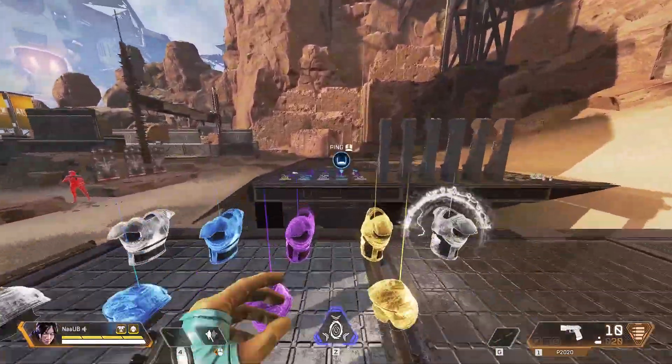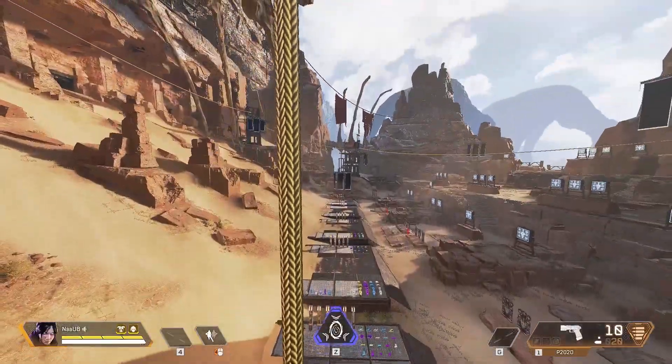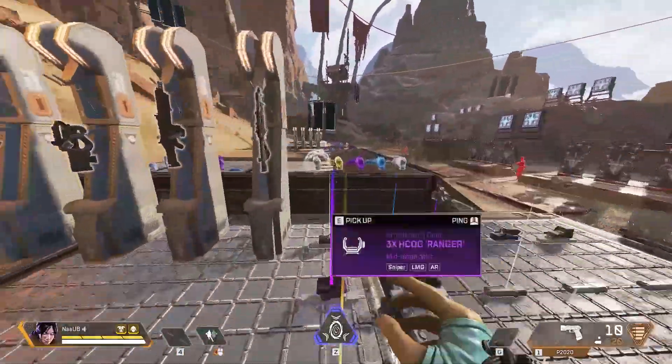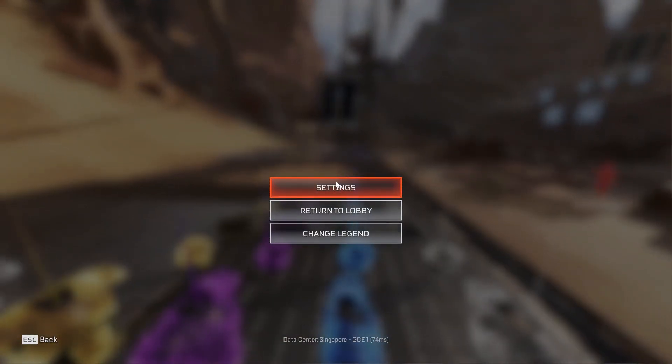Hi guys, welcome to my video. Today I am going to show you how you can gain FPS in Apex Legends. You don't need much time — just apply my settings and that's it. You will easily get 144 FPS, or 100 plus.